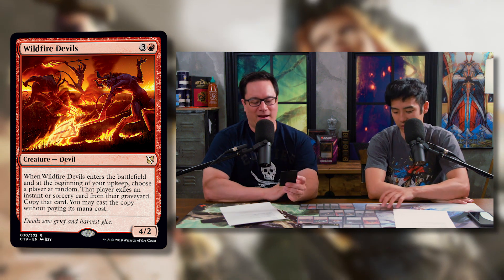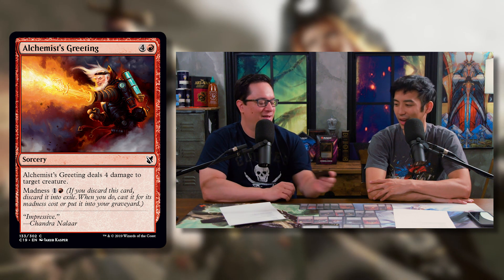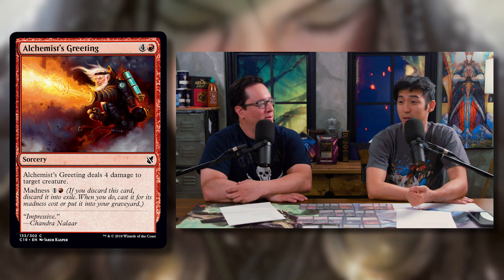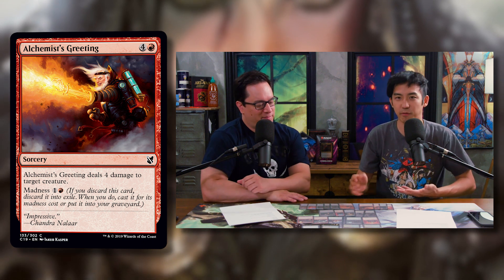Alchemist's Greeting — four and a red for a sorcery that deals four damage to a target creature, with Madness for one and a red. This is medium even in draft. Because it's a sorcery, you don't get full value unless you Madness-cast it. Playing the deck, I kept holding it waiting for the right opening, not wanting to cast it for five mana as a sorcery.